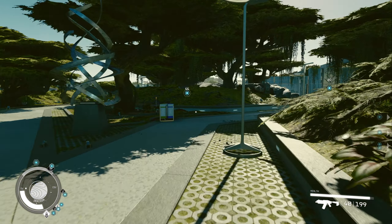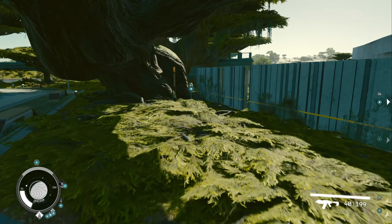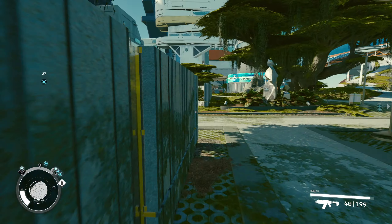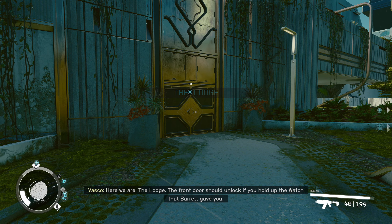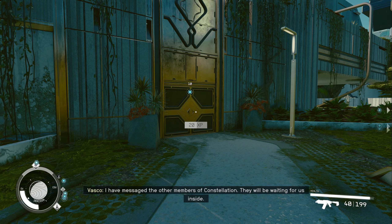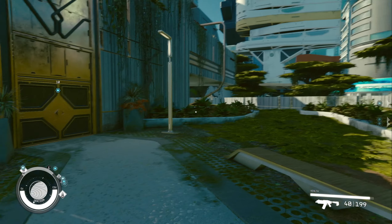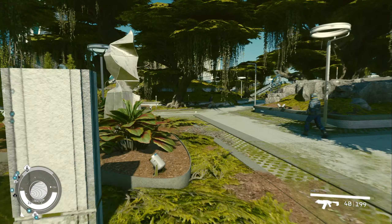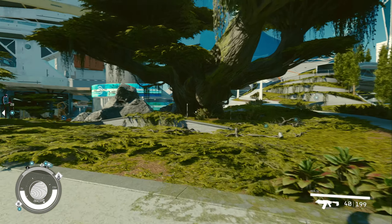This is probably just to help us explore the region a little bit more. There's a sensor. Here we are — the Lodge. The front door should unlock if you hold up the watch that Varon gave you. I have messaged the other members of Constellation — they will be waiting for us inside. I want to get a couple more biosensors. Four more — but we're running short on time.